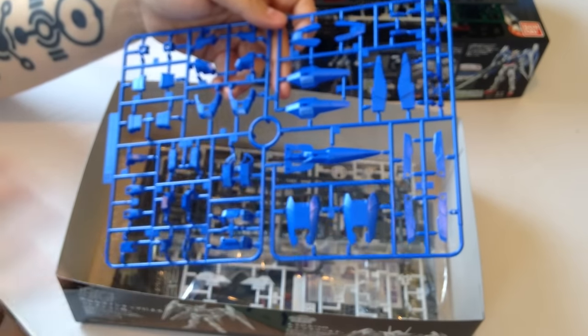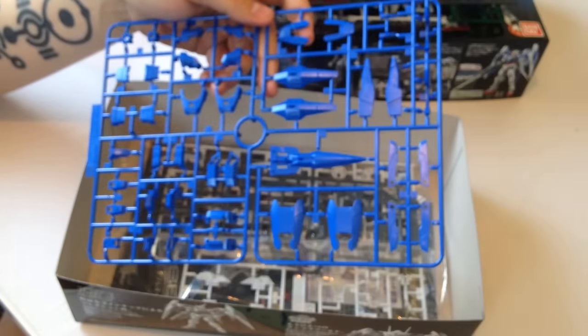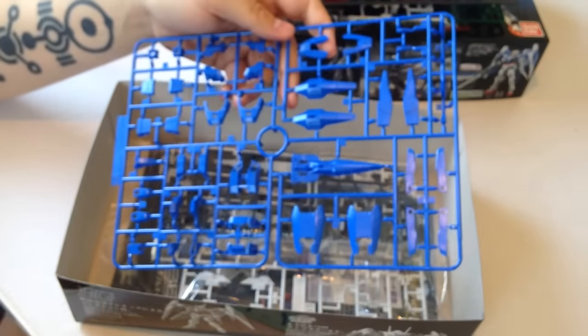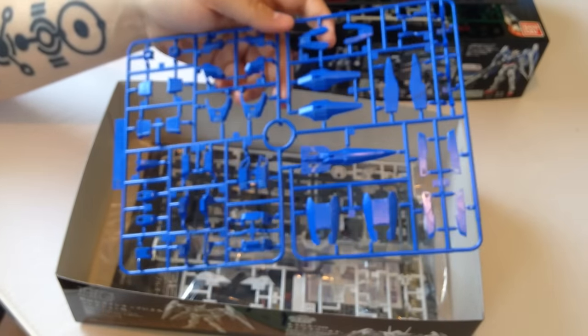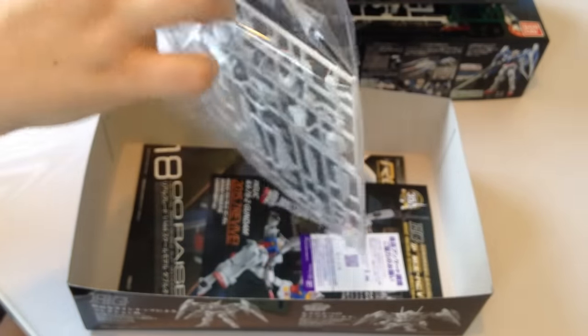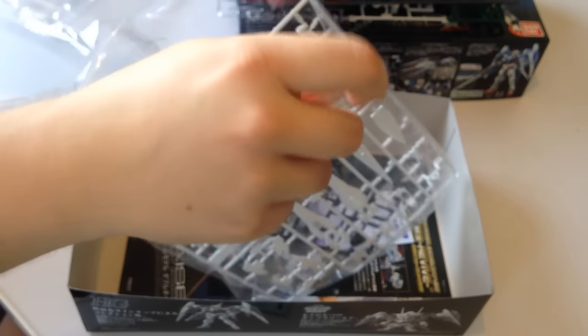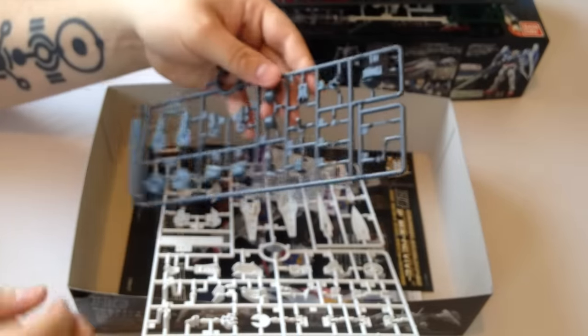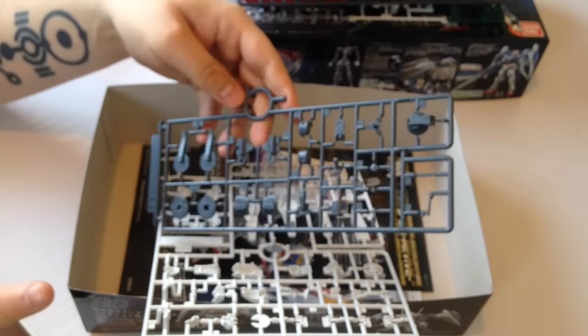Is that reflected in the price? Yes — RGs cost about twice as much as an HG kit, and HG kits aren't cheap at $15–$20. These retail for 3,200 yen, so about $30. There's also the fact that high school students in Japan are not allowed by law to have jobs, so if you have walking-around money, you probably have HG money, not RG money. Kids do buy RGs, but they're really marketed as hardcore adult collector kits.